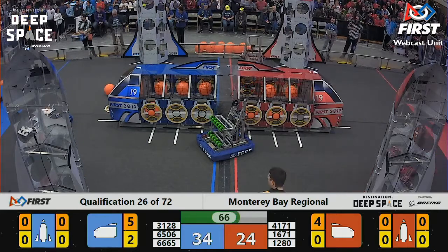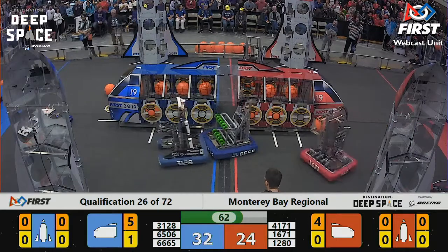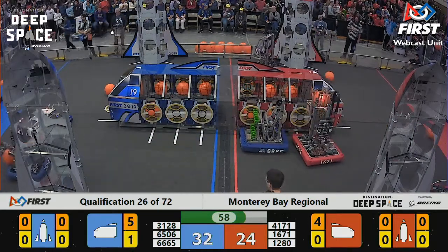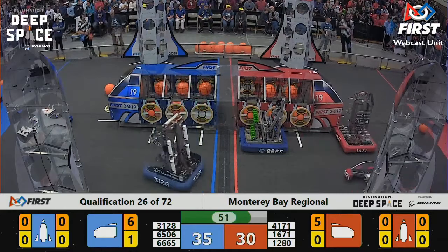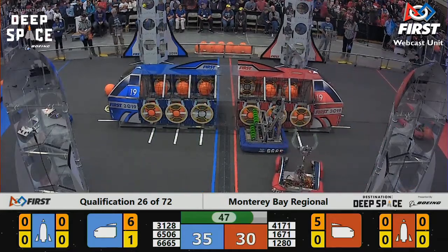28 Red, 34 Blue with just over a minute left in the match. It's two Blue robots against all three of the Red Alliance robots in action. 1671 adding another cargo to the Red cargo ship. The Red Alliance is catching up now with less than 50 seconds left — 30 Red, 35 Blue.